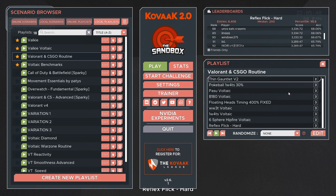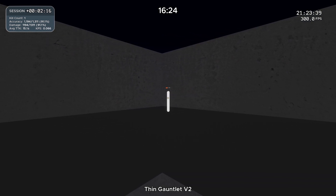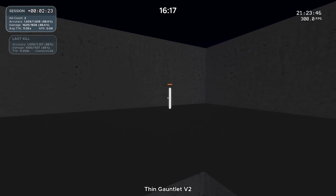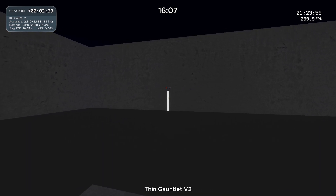I made a Valorant and CSGO routine for this video. A lot of these scenarios are ones I personally like, but I think the most important skill for games like these is clicking, though tracking is also very important. Most of these scenarios are dynamic clicking or static clicking scenarios — dynamic ones are where the target moves, static ones are where the target doesn't move. The first scenario is Thin Gauntlet, which is a smooth tracking scenario where you try to be as smooth as possible and there will be different sizes of targets at different speeds. This one takes a little over a minute so I put it in twice instead of three times.